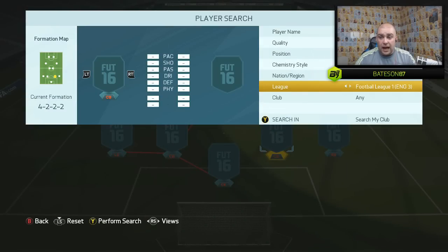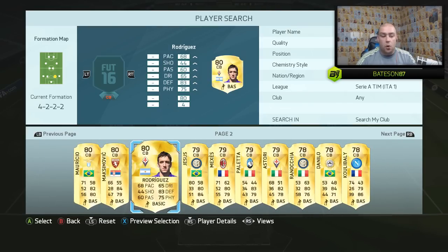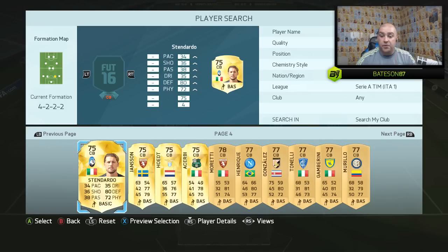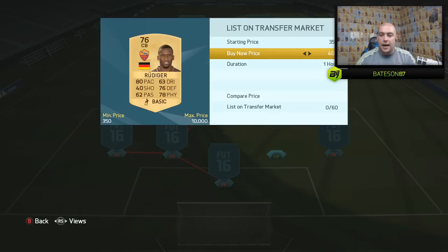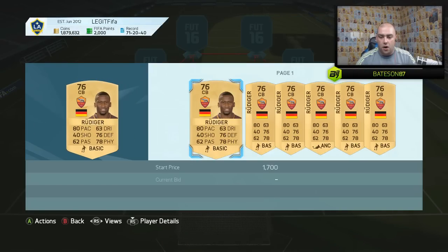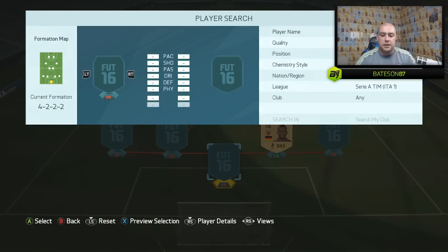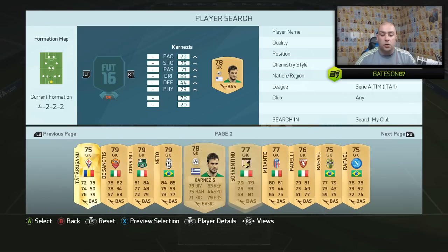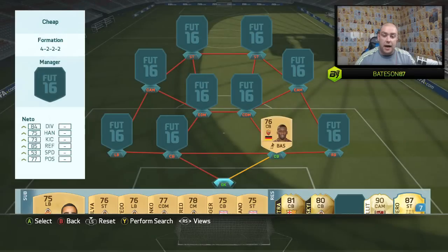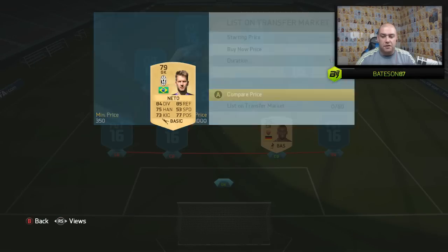In the goalkeeper position, I'll keep looking back at the squad image because I keep forgetting it. We start off in Serie A. In the goalkeeper position we go with Neto, the Brazilian goalkeeper from Juventus, and I presume he goes quite cheap — discard value. The reason we went with him is because of his height. I love keepers with height.